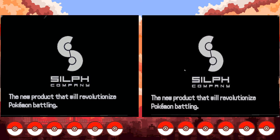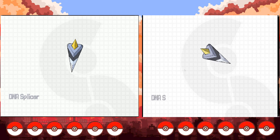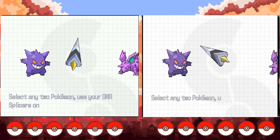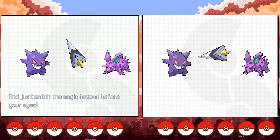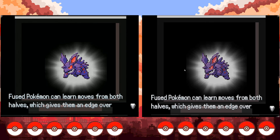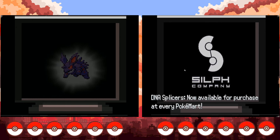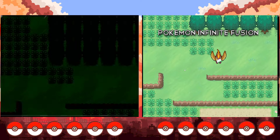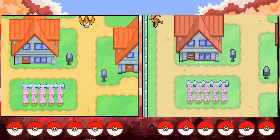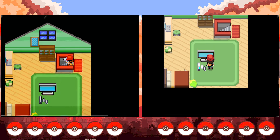Sofco is proud to announce the new project that will revolutionize Pokemon battling: DNA Splicers. This revolutionary device makes it easier to fuse Pokemon together than ever before. DNA Splicers work by extracting the DNA of two Pokemon and combining it to create an entirely new species. Here's a Gengar, a Nidorino — use your DNA Splicers on any two Pokemon and watch the magic happen. Here's this abomination that looks like it's from Elder Scrolls. Fused Pokemon can learn moves from both halves. Sofco is not responsible if you get Mesothelioma from using DNA Splicers — that is your own fault. Any and all cancer is not our fault. If your Pikachu ends up using Water Gun, ha ha, get fucked.